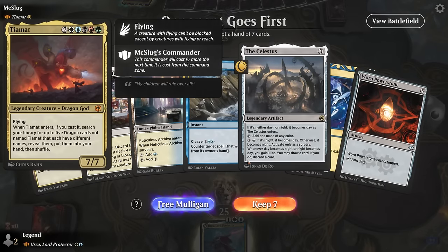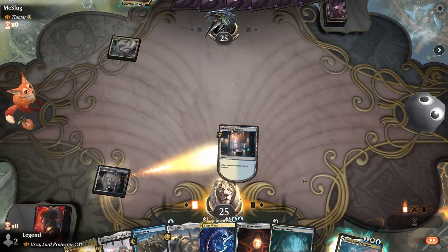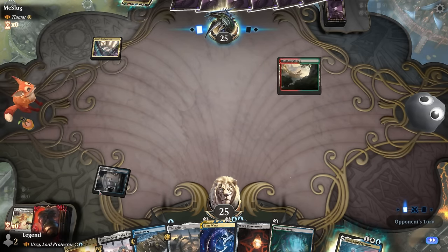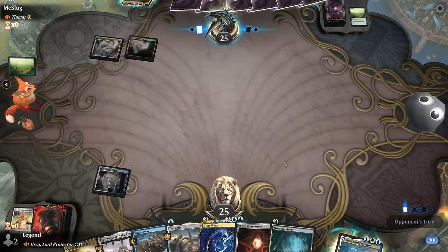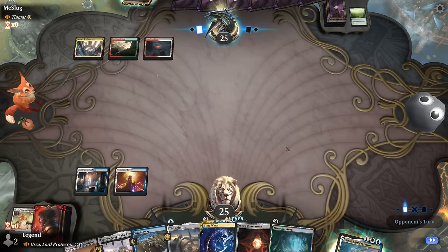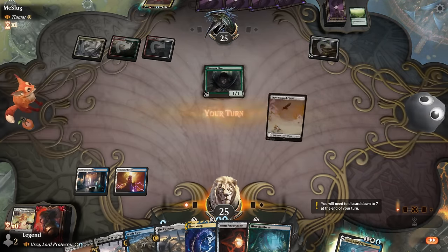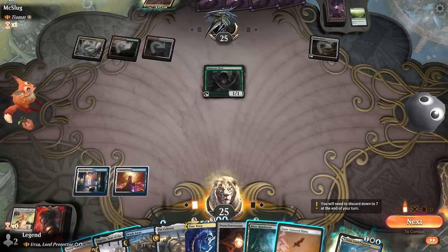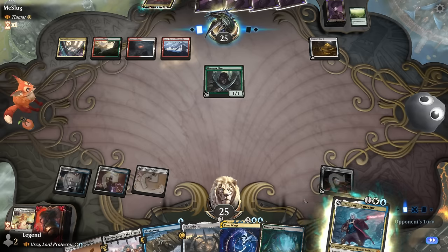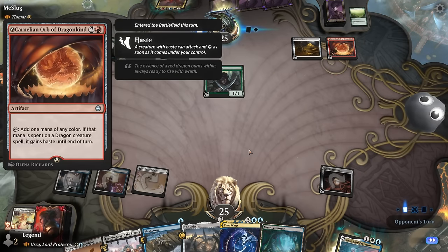Game six: we're on the draw facing Tiamat — presumably five-color dragons. Counterspells will be useful; Wash Away can counter a seven-mana dragon for one mana. For now we surveil. The March doesn't seem needed without a white spell to pitch to it, and the opponent has an Explorer anyway. We hang on to fetch lands for Brainstorm. We play the Worn Power Stone as the opponent's got Horde of Notions, which draws when dragons enter. Next turn we can maybe play Urza, a Celestus, and keep up Wash Away — but we're likely to see a big dragon.